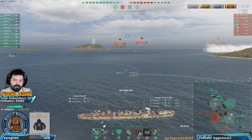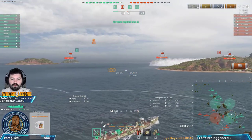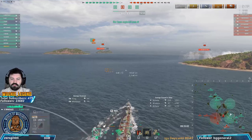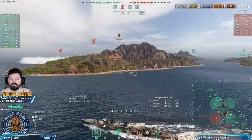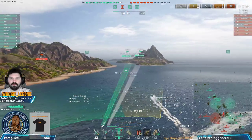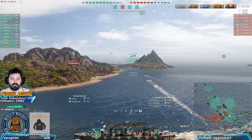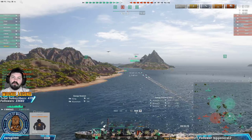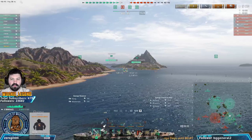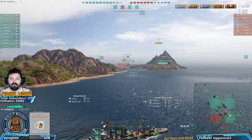If battleships are alone, go for it. I capped and I'm watching the minimap to see where everyone is so I know I'm safe going forward. The Minekaze is dead so I'll keep spotting. I know there are more enemies around the bend so I'll preemptively dump torps because I believe they're coming through this gap. By the time the torps get there, he'll arrive - giving me an advantage even against a gunboat with hydro.